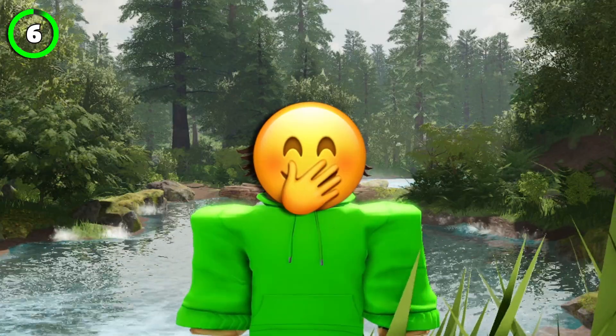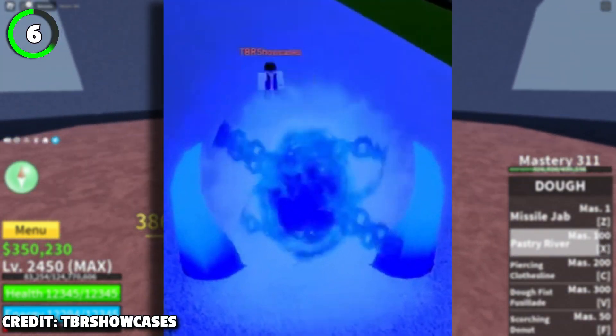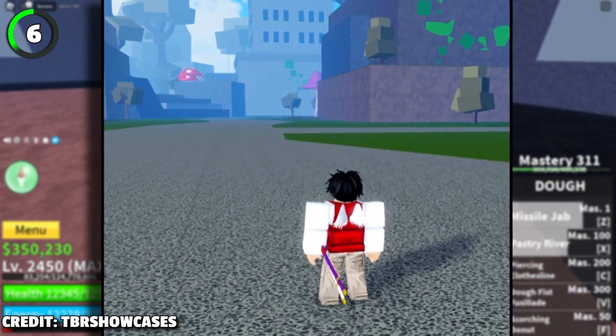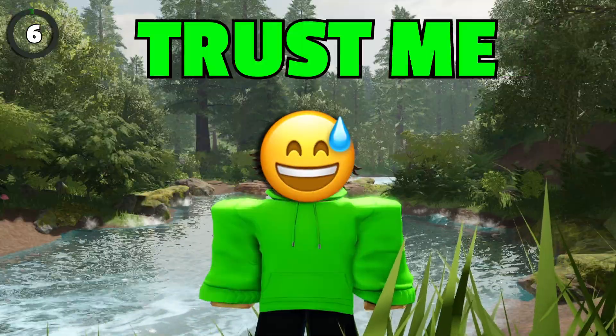I do this every time I'm bored in this game. Eat the Portal Fruit and then activate the Parallel Escape move while standing still. After the move ends, you can enjoy being completely invisible to all the other players. Now you can attack your friends and they won't know what's going on. It'll be hilarious, trust me.